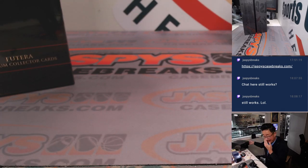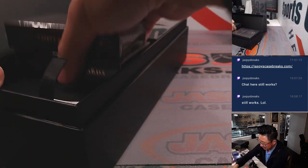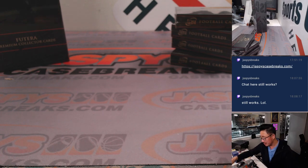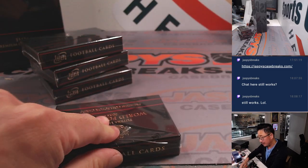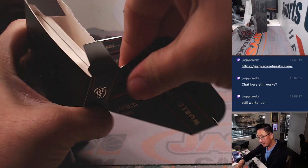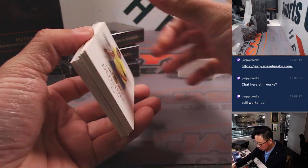We could run another two box break right after this if you'd like. The packaging is really nice. According to Futera, they only made like 500 or so cases of these. It's a product that they definitely pay a lot of attention to. Almost looks like a nice bottle of scotch — maybe Johnny Walker Blue or something like that. More soccer. More Futera soccer. We sold out another two box break. That's what the people want. Got to give the people what they want.